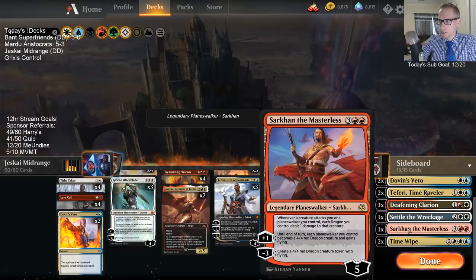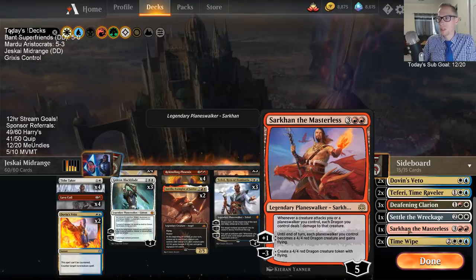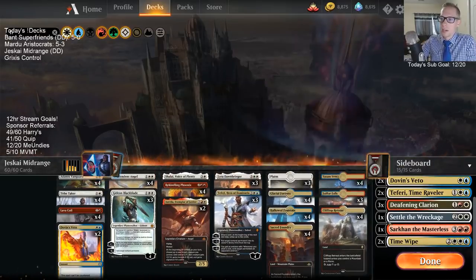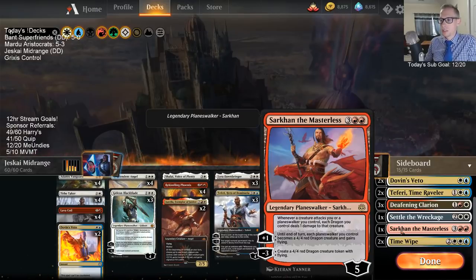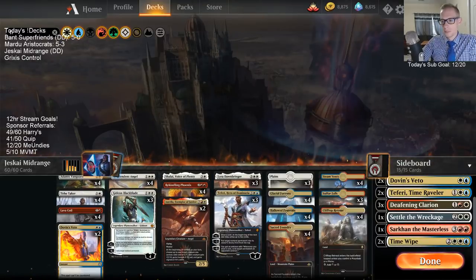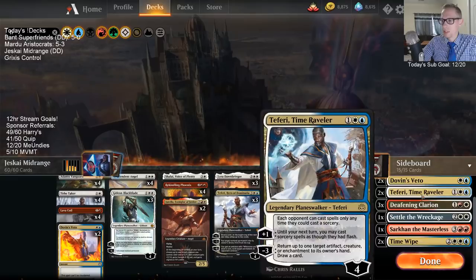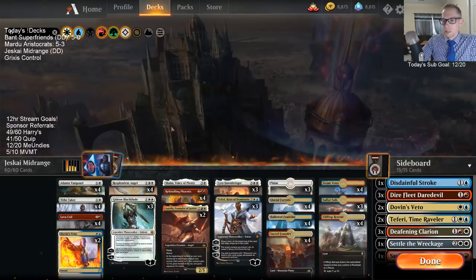Another new card I have not played at all is Sarkhan the Masterless — another threat against control. It's five mana when it enters and we're doing the minus three, so it'll make a 4/4. So five mana, 4/4 flyer. Instead of like Aurelia, that's a 5/5 flyer — not a big difference against control — but it also comes attached to a Planeswalker that can activate and turn into a dragon itself. And if we have a Gideon or a Teferi on the battlefield, we could turn those into dragons also.